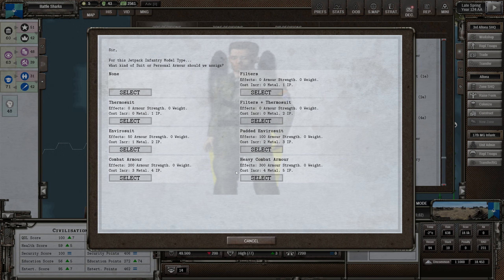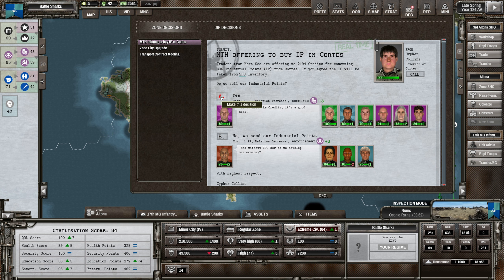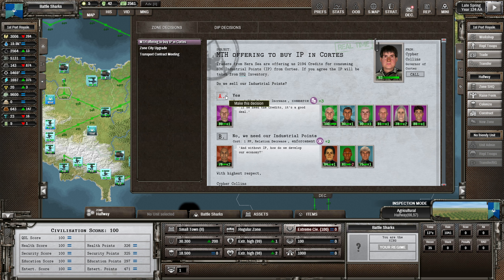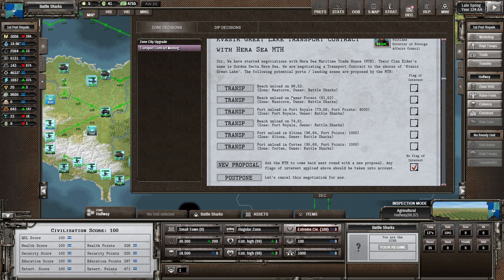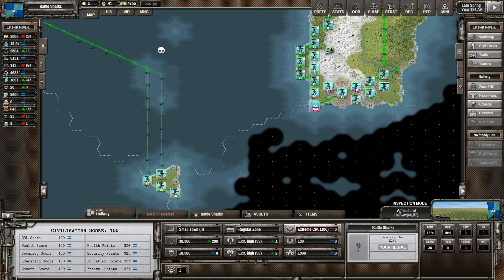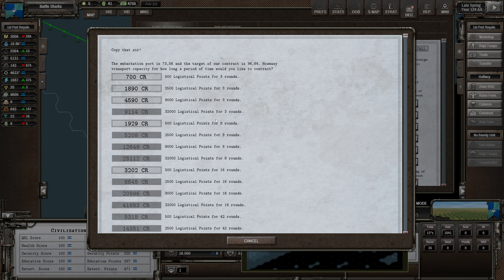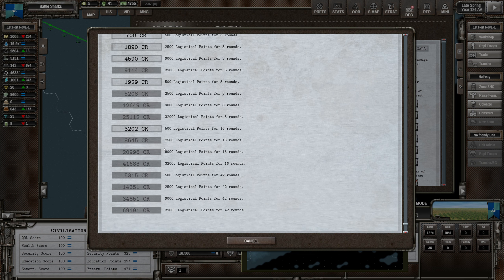We should get a jetpack infantry up. A maritime trading house is offering to buy Cortez population - no. We've got 800 industrial points in Cortez, we can do that. Mart Cove is becoming a big town. Kvasia great lake transport contract with Heresy Maritime Trading House - we wanted to do this between Altona, a port unload. Every turn we're using 500, so port unload in Altona going from Port Real. And now we actually have more logistical points.